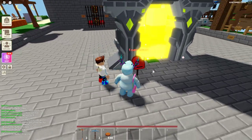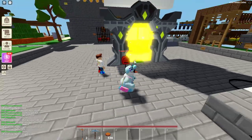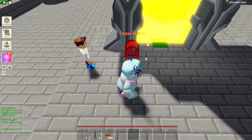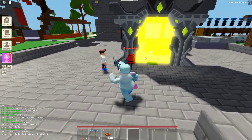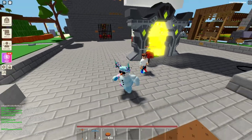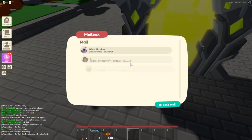So basically how it works, you should have a letterbox right by your portal. Your portal might look a little different to mine, it's just I've got some features online. But basically, if you're new, it should be just a black portal with a purple thing. Right next to your portal, you should get to the mailbox.